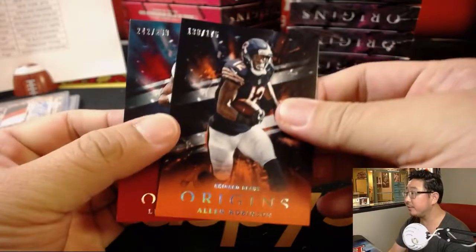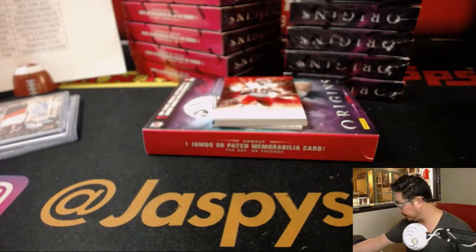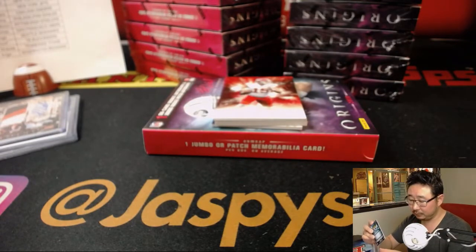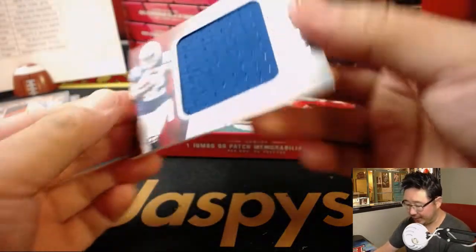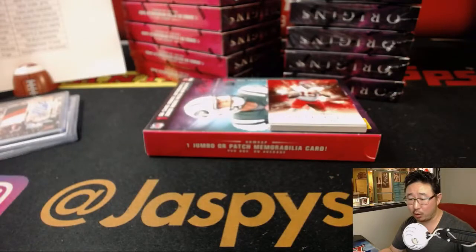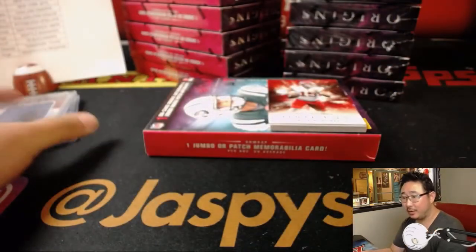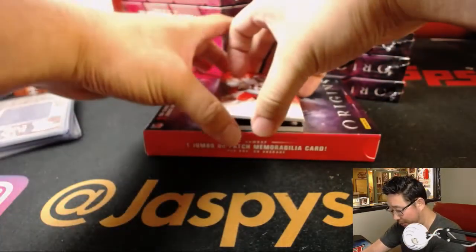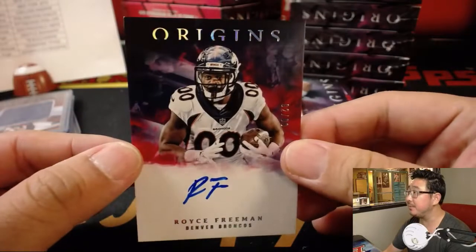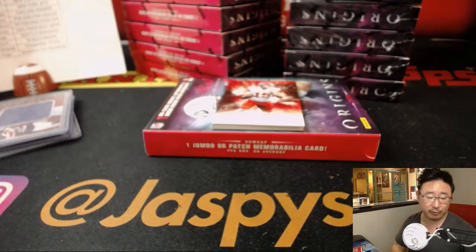There's Christian McCaffrey. There's Alan Robinson to 175 and Leonard Fournette to 299. The relic is Nyheim Hines out of 99 for the Colts — that'll be for Ricky Buffalo. John Rickards has the Ravens. Let's find a nice gold signature Lamar Jackson — that would be cool. There's Royce Freeman, 92 out of 99 for the Broncos. Oppo Joe Mojo for Steve Freese.